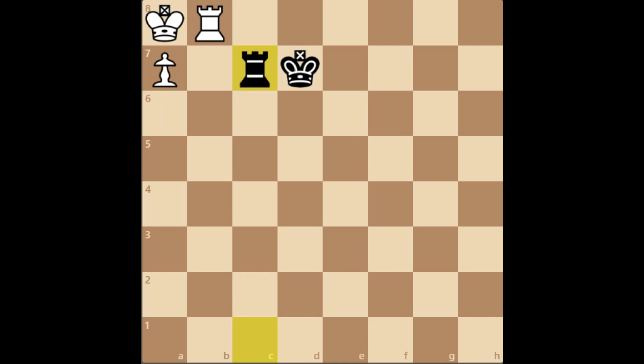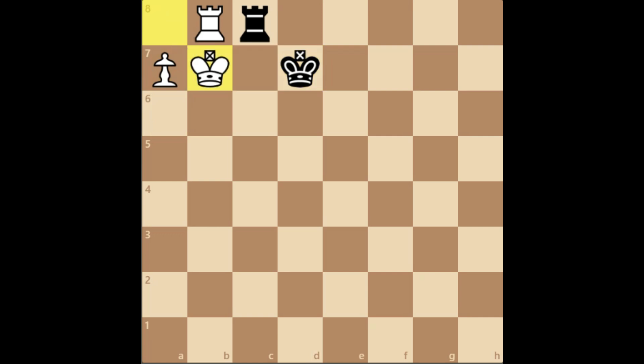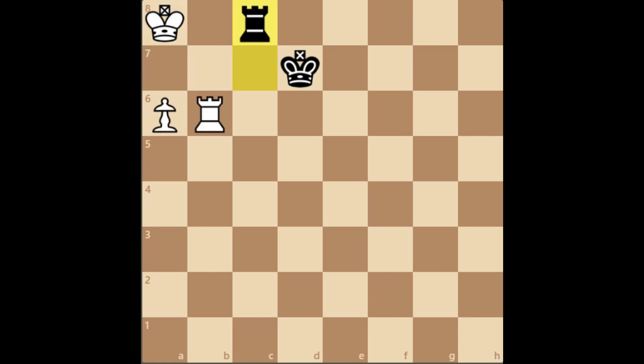There's also one important thing: instead of Rc1, if they play Kc7, then a7 is a win for white because a7 is zugzwang. Now Kd7, and after Kb7, say after Rc1, then white wins by queening the pawn.